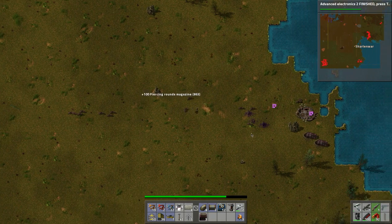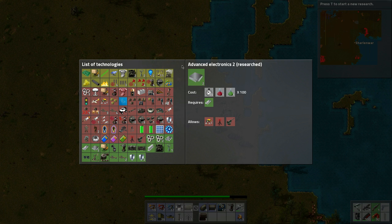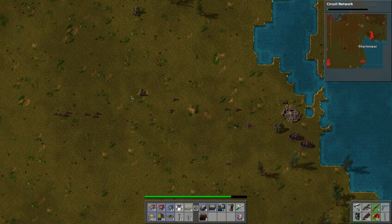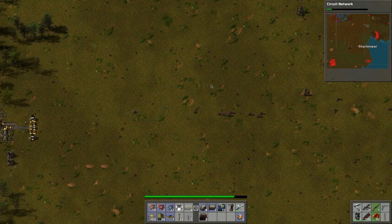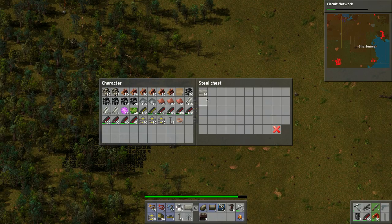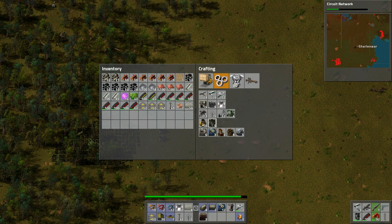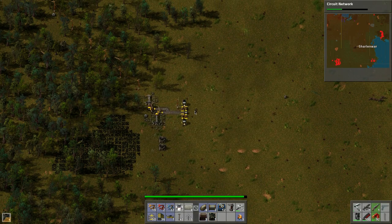There's a big one over here to the right. Let's do the circuit network research even though I don't know what the combinators are for — hopefully I'll look it up one day. Let's check the bricks — 56 bricks, nice! So we can make a couple of steel furnaces, which need steel plates and bricks.